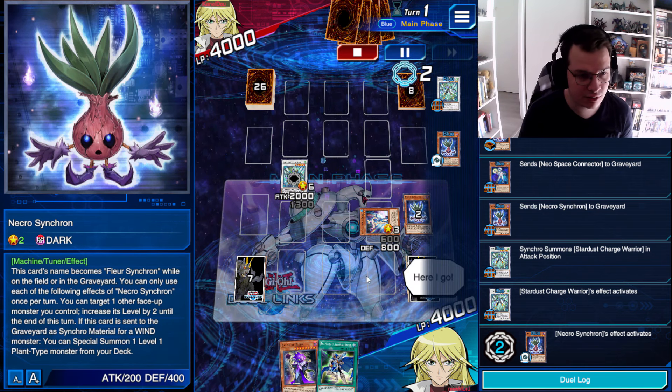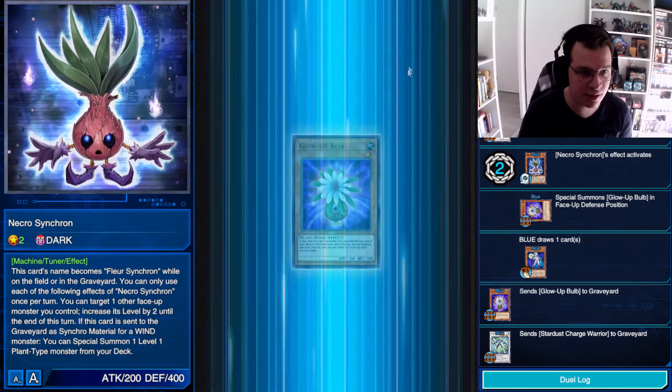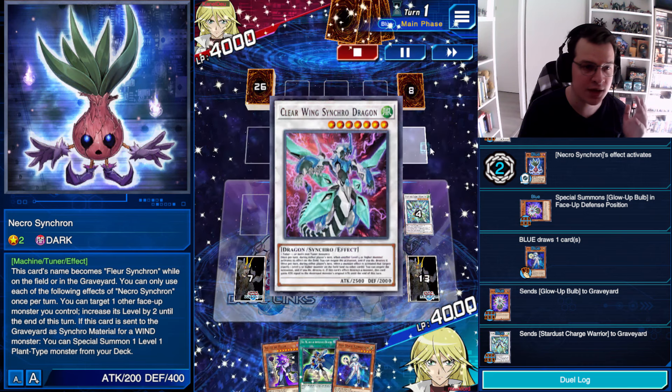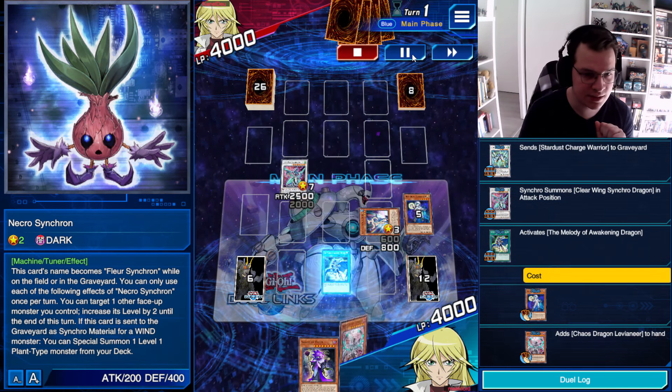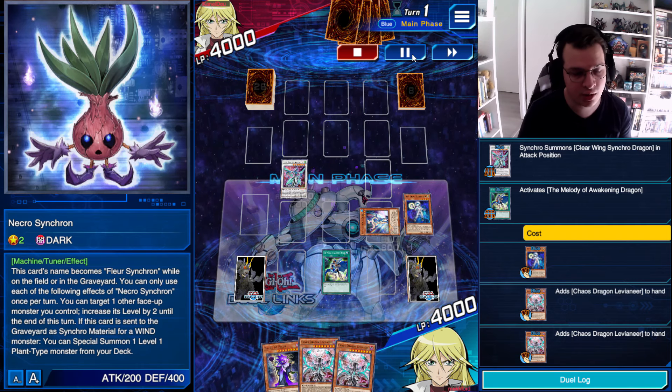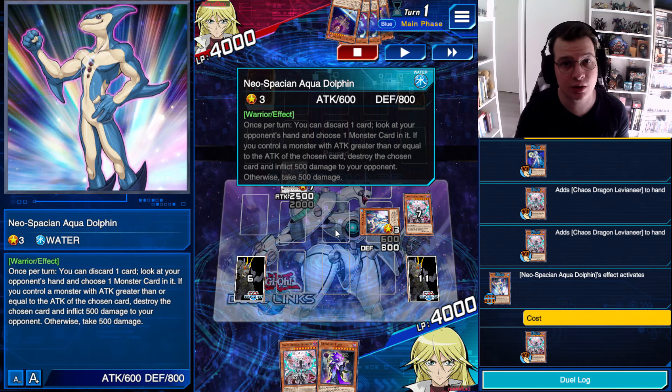So I'm going to summon the Glower Ball first and then draw a card, which turns out to be another New Space Connector. Then I'm going to Synchro both of these off into Clearwing Synchro Dragon. At this stage, I'm also going to activate Melody of the Awakening Dragon to get double Dragon Living Ears, one of which I am going to pitch for the effect of Neospatial Equidolphin.